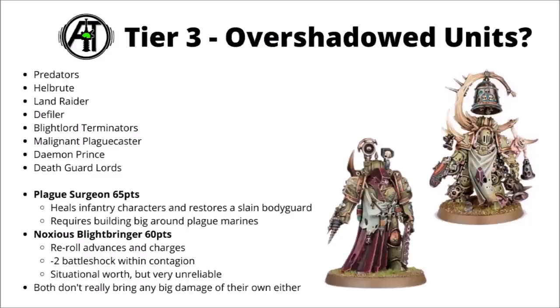Finally in Tier 3, I've also ranked the Plague Surgeon and the Noxious Blightbringer — again probably out-competed by the other three Virion folks. Out of the two I slightly prefer the Plague Surgeon at 65 points, who heals infantry characters and can restore a slain bodyguard each turn. Perhaps not awful, but you need to do that multiple times to really justify his existence, and a lot of the time if infantry characters are taking damage they're not long for this world anyway. The Noxious Blightbringer is borderline value — rerolling advances and charges could help some Plague Marines get to midfield objectives a bit faster, and minus two to Battleshock within Contagion range is one of the better debuffs, but Battleshock often just isn't cared about in 40k. Overall both just don't add any big damage to their units.